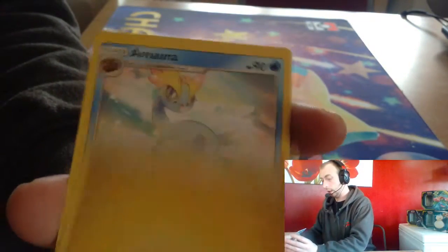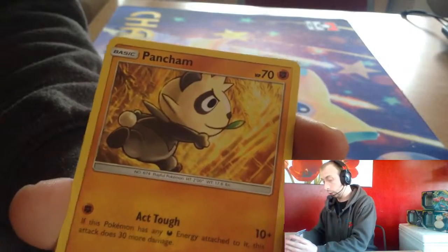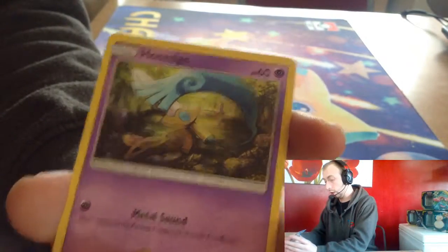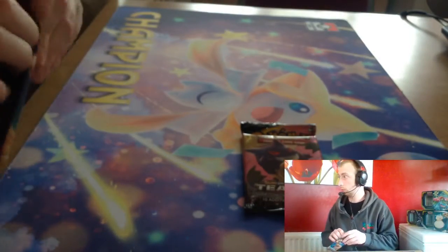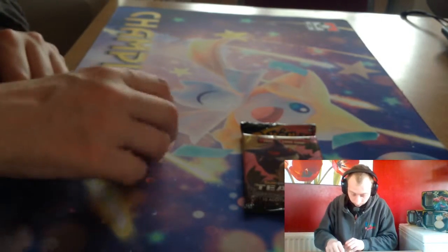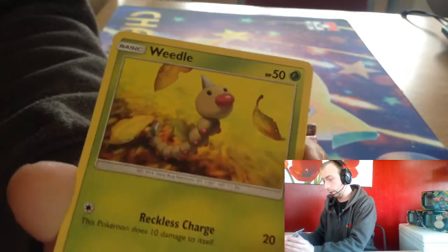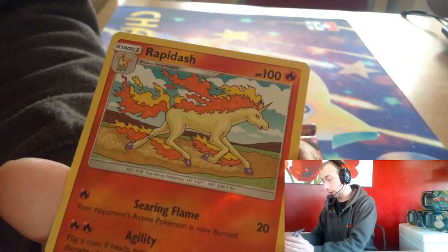We kick it off with a Lightning Energy, Marill, Aquanaut, Pancham, Espurr, Exeggcute, Scatterbug, Honedge, Tyranitar reverse, Heatmor. Team Up pack next — one, two, three, four — do we get a Jirachi? Metal Energy, Fairy Charm Ultra Beast, Wartortle, Weedle, Joltik, Blitzle, Paras, Vullaby, Rapidash reverse and Lapras.